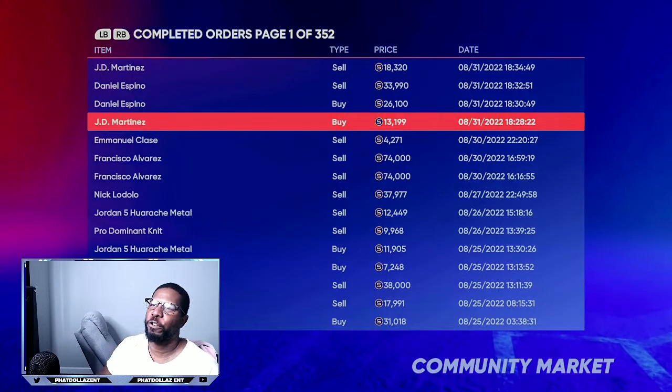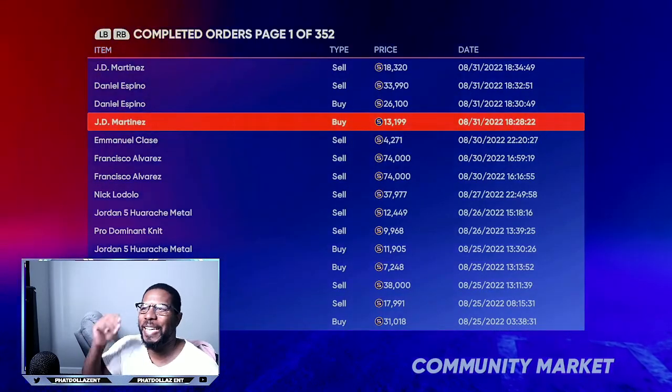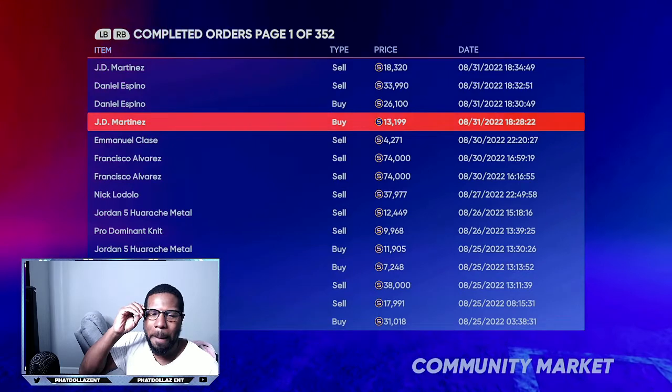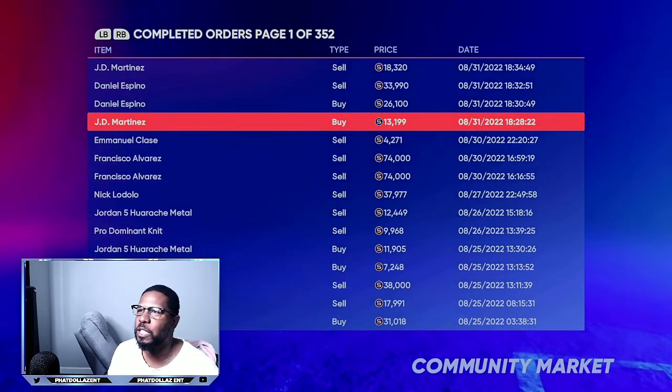Now if you look at my current orders, right now there is a nice gap between a lot of cards. You can go in there and flip these over and over and over and make millions and millions of stubs.